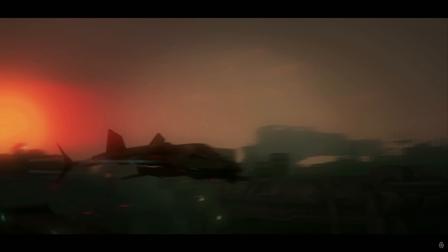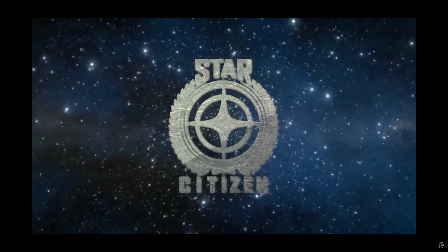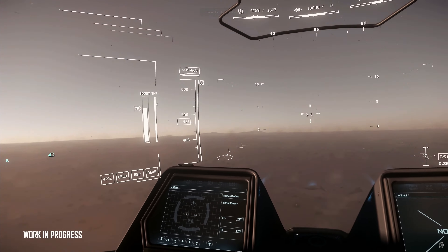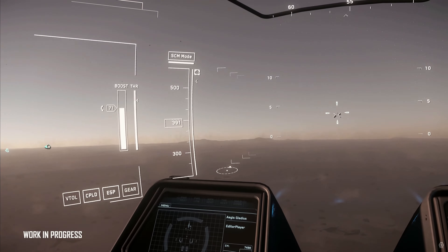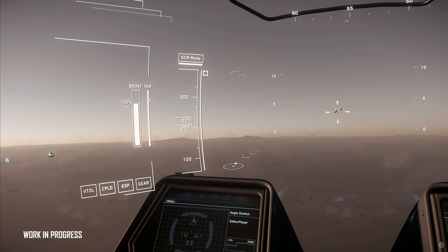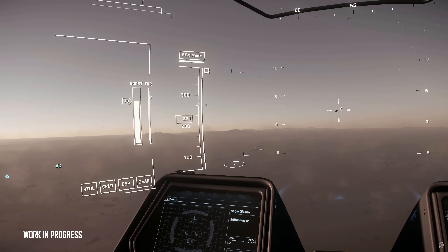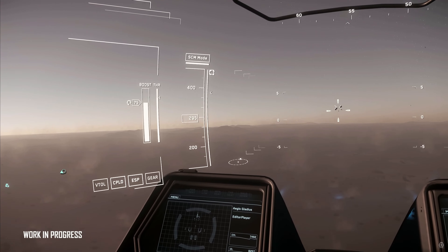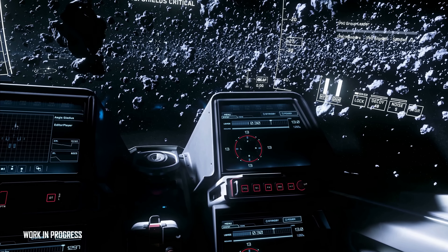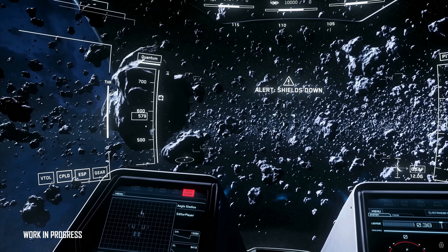The ship has a minimum and maximum crew of one. It carries zero SCU. The ship has an SCM speed of 208 and a max speed of 1,236, making it one of the fastest ships in the game and one of the fastest light fighters. The Gladius comes with four size-3 missile racks and three size-3 weapon hardpoints.